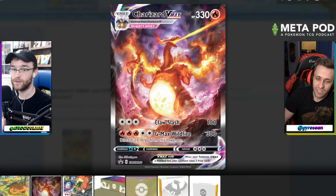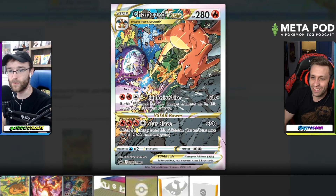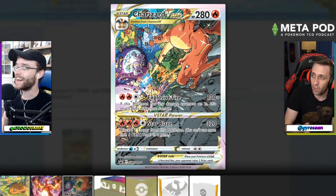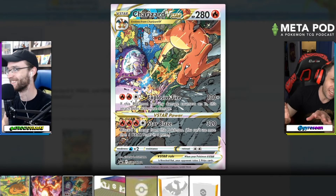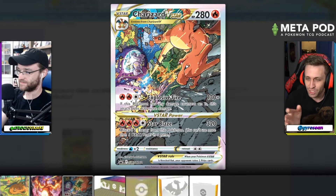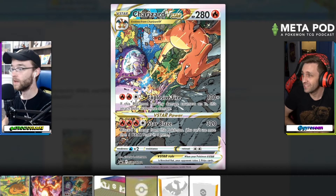Then you've got the Charizard VStar, which is a completely different art style — it was the fan favorite on Twitter. The art style is distinct but I think it's a little busy — my ADHD can't figure out where to look. The perspective is kind of from above and it's a little hard to read. If you play with this card, you better know what it does because it's very hard to read the text in the images we see online.